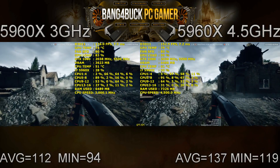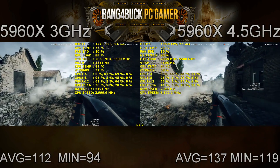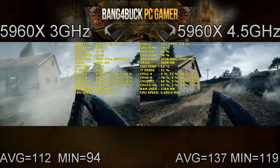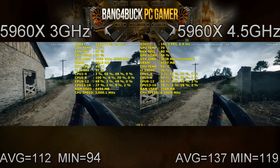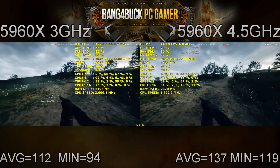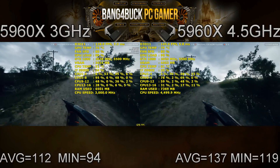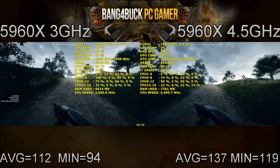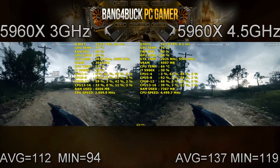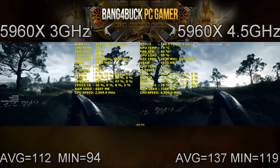As you can see, Battlefield 1 is benefiting quite a bit from the 4.5 GHz overclock. This is a combination of having a faster clock speed, which helps eliminate the bottleneck on a fast GPU like the GTX 1080, as well as driving the game faster. You can see an increase of 25 frames per second on average and on the minimums, so a good increase all around.